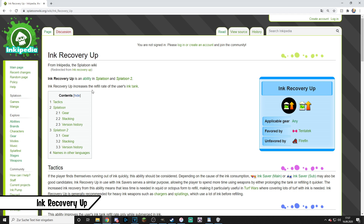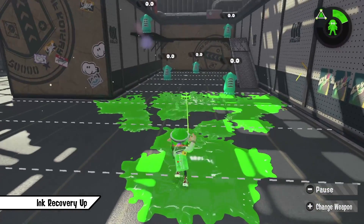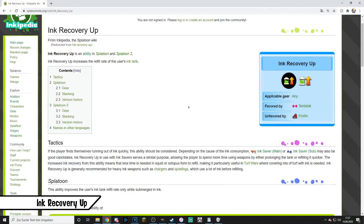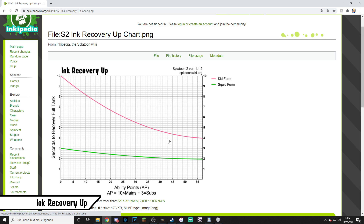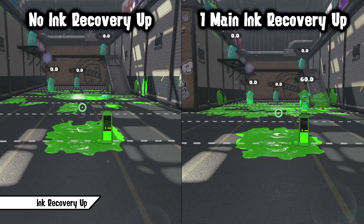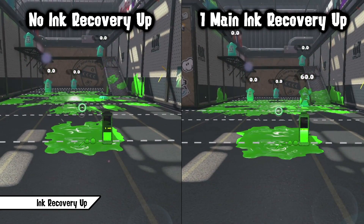Ink Recovery Up increases the refill rate of the user's ink tank. In general, use this ability when you want to output a lot of ink through your main or your sub-weapon. You want to combine it with Ink Saver Main or Ink Saver Sub. Never stack too much of it since its effect gets significantly worse the more you stack it. It's one of the abilities always worth using just one sub slot, since it helps greatly to recover enough ink when running out completely. Over a match of five minutes it will make a huge difference.